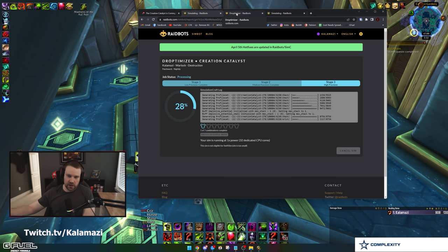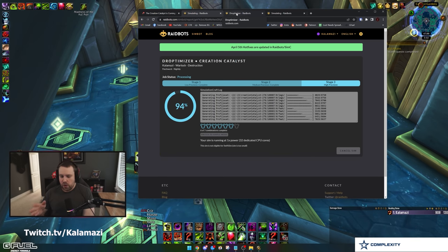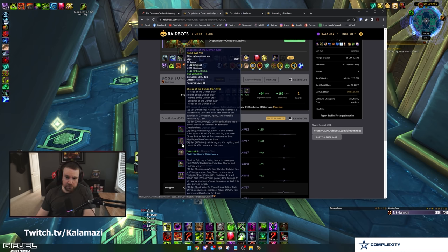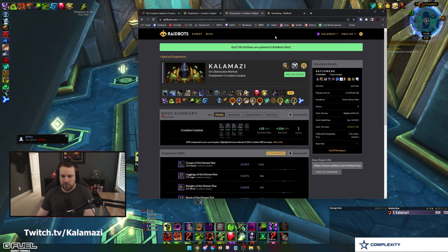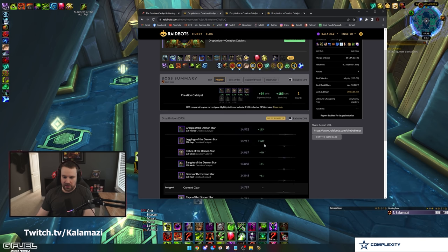The sim will show you the raw DPS gain for making shoulders versus chest versus helm. Keep in mind that if completing a four-piece or two-piece tier set bonus, it will show a substantial DPS gain. For example, I already have my four-piece, so making big 278 gloves shows about a 185 DPS increase. I have 278 legs from the first raid boss which gives less DPS gain than the gloves I don't have, so you have to play with the sim a bit — but it is helpful when comparing multiple pieces.